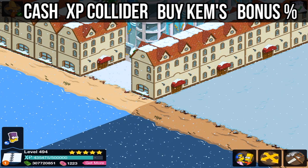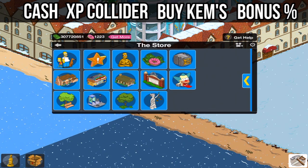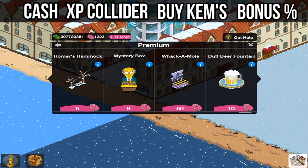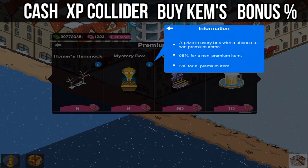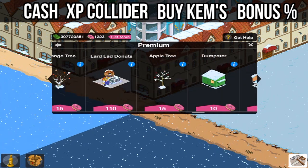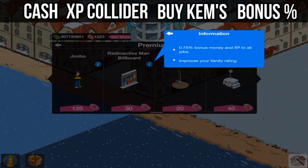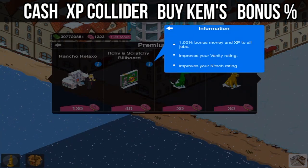The second way is going to require donuts and it's very, very slow. If you buy the Mr. Burns mystery box for six donuts, it'll have a chance of giving you premium items — some of them give you a bonus. 5% for a premium item is not very high, but for example you could get something like the Channel 6 News Van which gives you 2%, which is awesome. Some billboards do as well — Radioactive Man at 0.75%, and the Itchy and Scratchy Board at 1%.